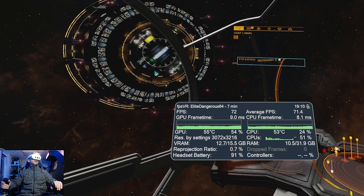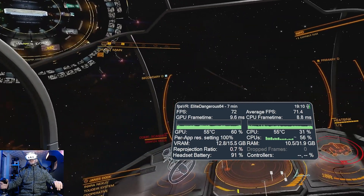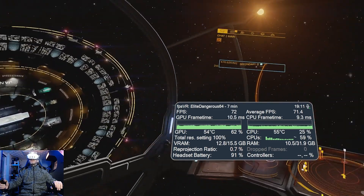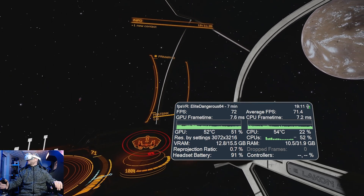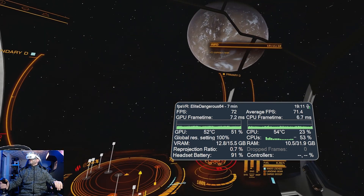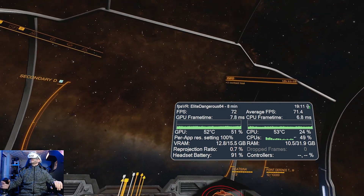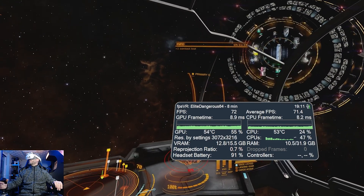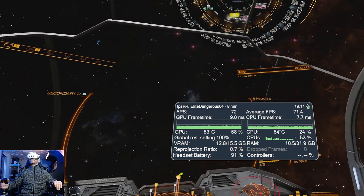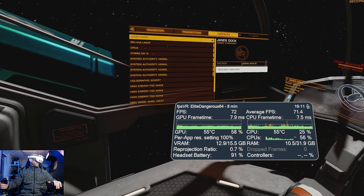When I use the Palmax Crystal all the time I sort of get used to it, but there's a transition period. I'm not sure if it's the focal distance, the binocular overlap — there are all these things. The Palmax Crystal has better binocular overlap than the Quest 3. With the Quest 3, the binocular overlap wasn't great when I first got it, but you sort of get used to the headset you use most. Let's go in and request docking.